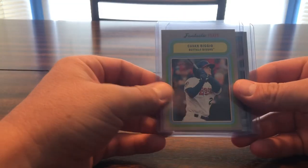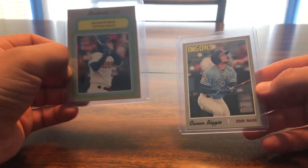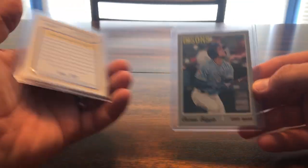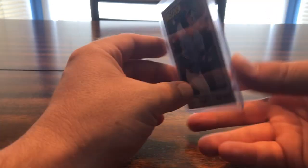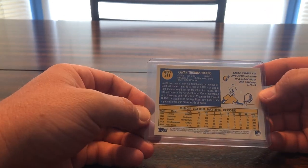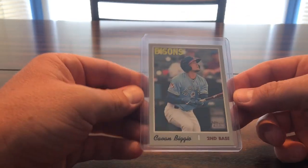So this is 2019 Heritage — this is the Fantastic Feats insert, nothing fancy. This one is considered a high number short print; cards 201 to 212 are short prints. That Biggio is one of my favorites — I cannot get enough of that set. It's my second favorite set of 2019, right behind Chronicles.